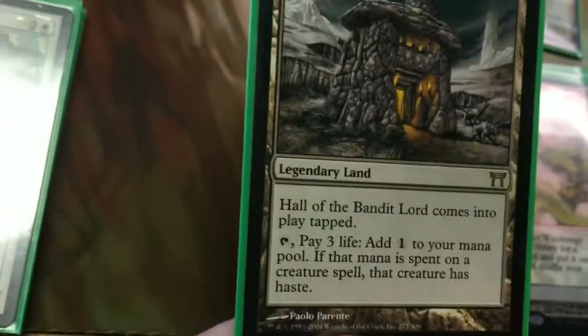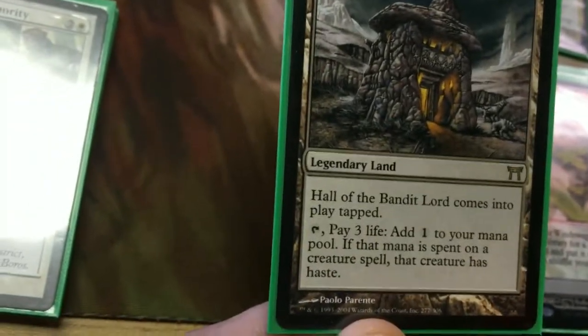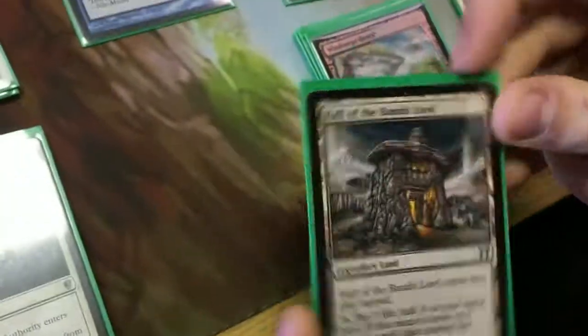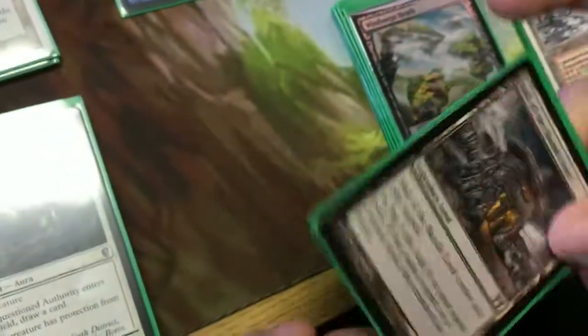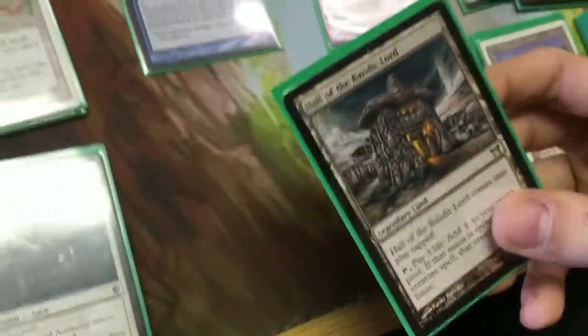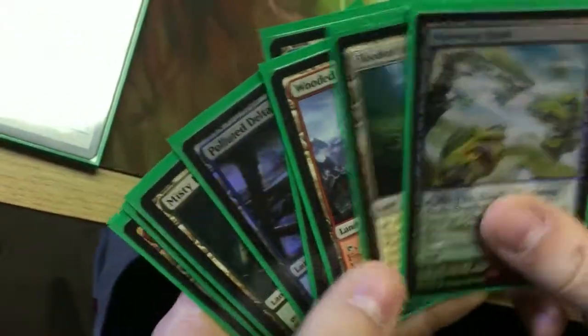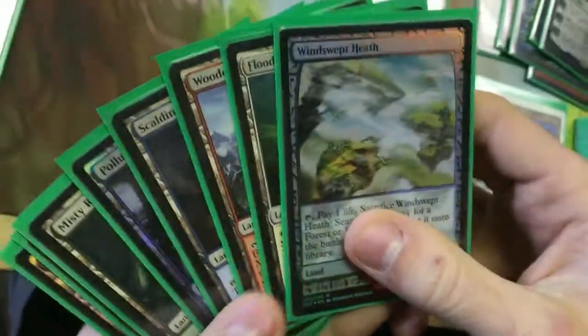The other really nice one is Hall of the Bandit Lord. It comes into play tapped, pay three life, add one mana to your mana pool - that mana is spent to cast a creature spell and that creature has haste. That is very important. Usually Narset's coming out turn three, so if you play this on turn two, then turn three you have it up, pay the three life, give her haste, and usually you'll end up winning the game. In most Narset decks you want to run all of the fetches that you can - you need to get all the lands out of your deck.